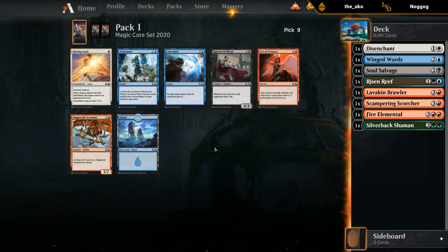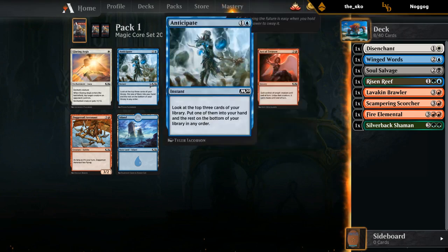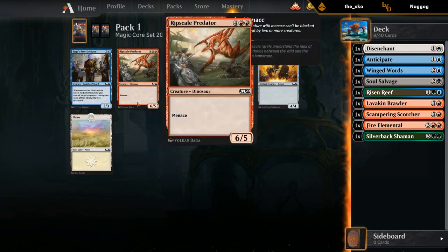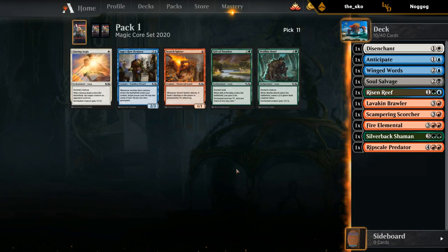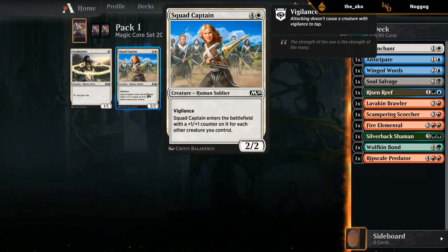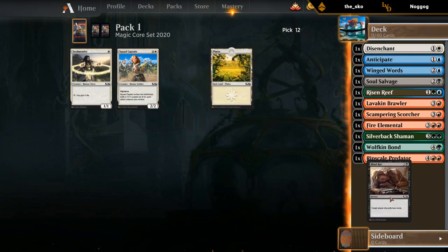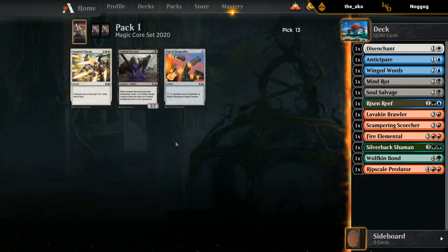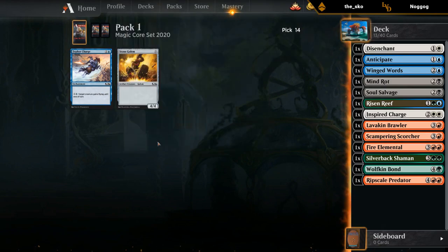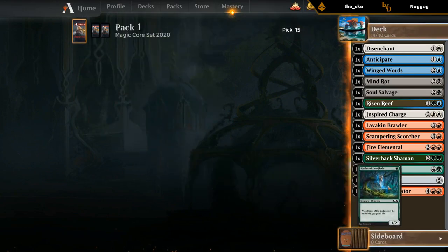We wheeled the Anticipate, so that seems good. Convolute is pretty bad when they can just make five mana every turn. Got the Ripscale back — probably better than the Healer of the Glade. I can consider Scorch Spitter as an elemental to go with Risen Reef, or Wolfkin Bonds which is probably better overall. Between Mindraught and Squad Captain, the upside on Mindraught is probably high enough that we should take it. Inspire Charge is a pretty mediocre trick but has a bit of synergy with the Scampering Scorcher too. Gut Healer as our last pick — could be worse.